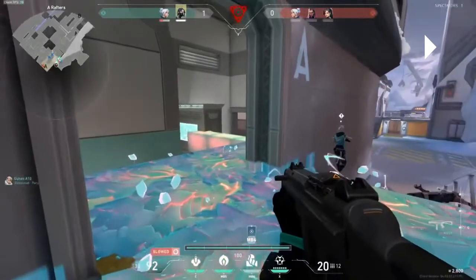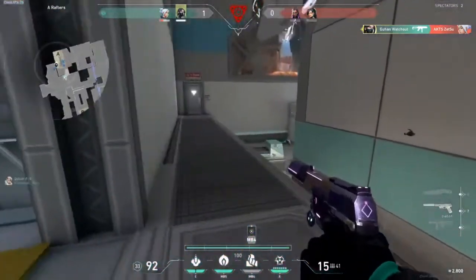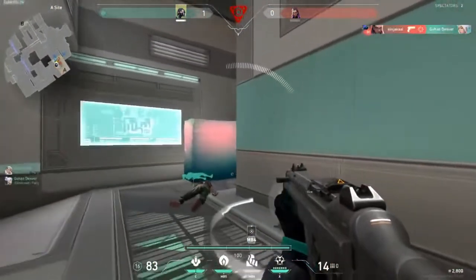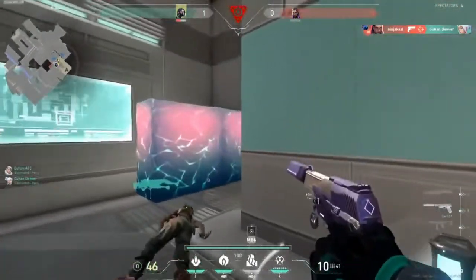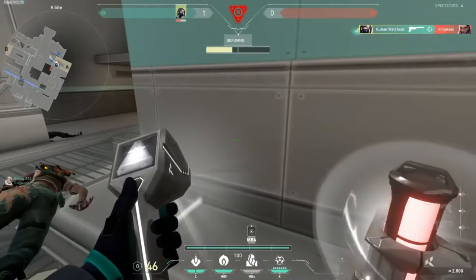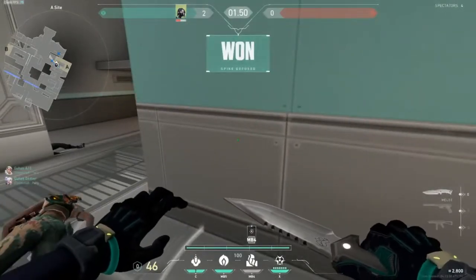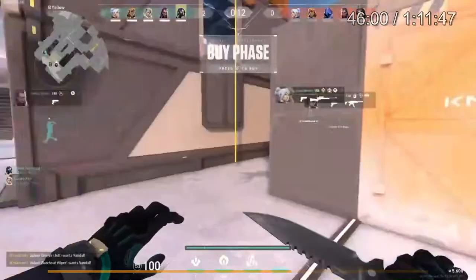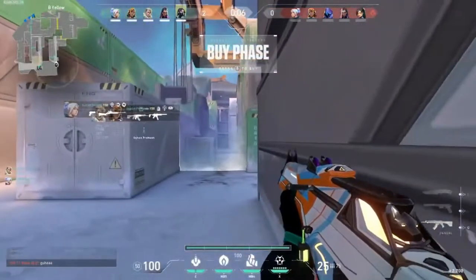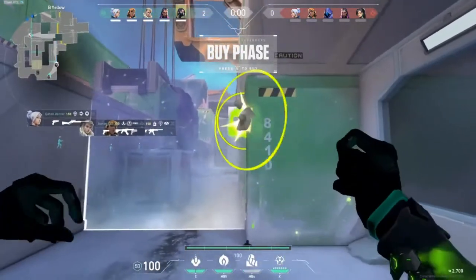He's spamming all his utility at rafters because that's the only possible place the Jet could be. That's really risky — you should have just used your Stinger. Tap the bomb. That rain is bad. You kind of win that with an inch, but it's okay. First two rounds went pretty well for us, then things start going really bad. You should have bonused the Stinger — at least I would have — but you decided to buy on the bonus round.